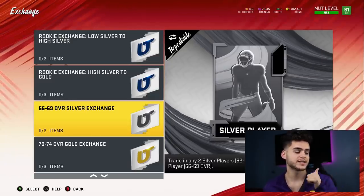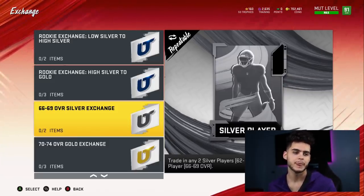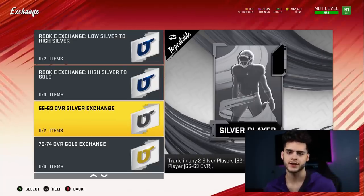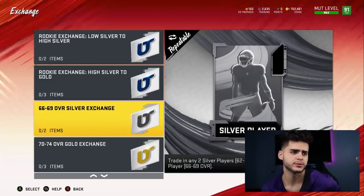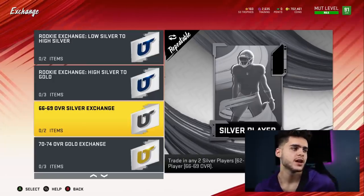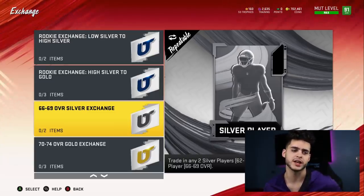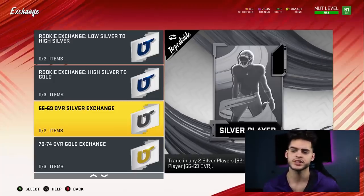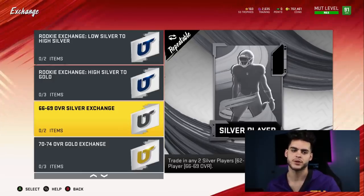The first eight power-ups I can see on screen are: Xavier Howard — he has that Mud Heroes card, so that'll be very useful. Tyler Boyd got one — he also has a Mud Heroes card. Vita Vey has a Most Feared card. Z'Dari Smith, outside linebacker for the Packers, has a new card — I believe it's Team of the Week. Matthew Judan also has a Team of the Week or Mud Hero card. De'Aaron Payne, defensive tackle for the Washington Redskins. Mitch Morris the center, who has a Mud Heroes card. And Jason Wynn 68, who also has a Mud Heroes card. Those guys can finally be powered up.